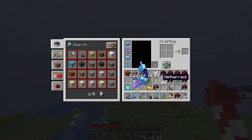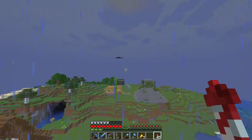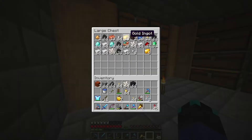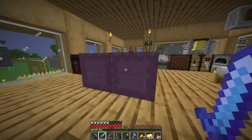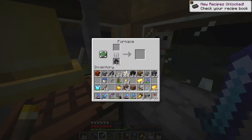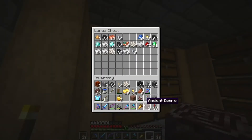We can get rid of this netherrack that we're not going to use — it's just going to clog up our storage. We're back in home sweet home. Let's split up this ancient debris and put it inside the furnaces, then we wait for this all to smelt down. It looks like we might not have enough gold — that's unfortunate, we're going to have to go mining. The ancient debris is now smelted into netherite scrap. I just found out that I had two ancient debris in my ore chest — I didn't have to get the last two! Oh my gosh, I am so smart.